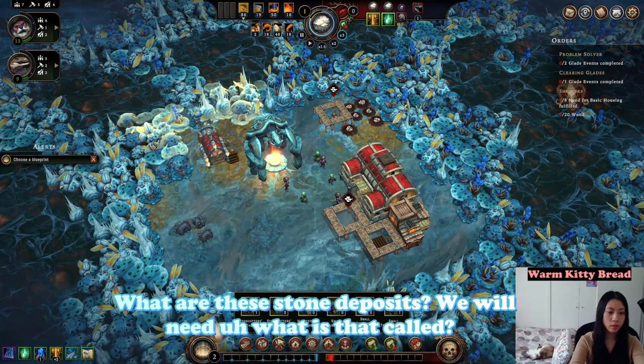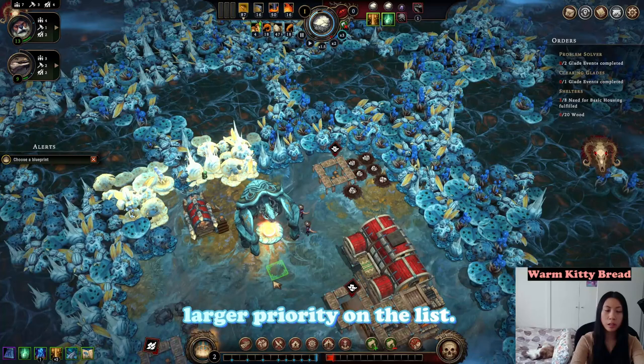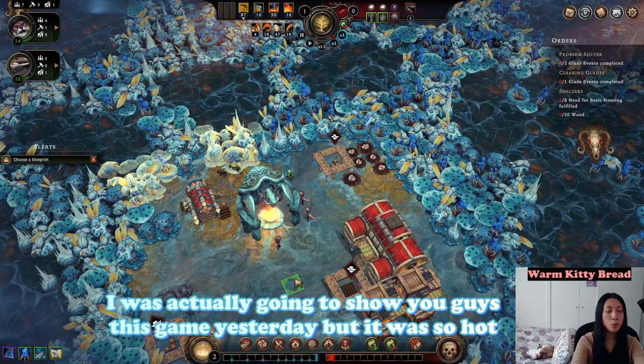What are these stone deposits? We will need — what is it called — a stonecutter's camp. Okay, that's not exactly a priority. I'll put this as a larger priority on the list.